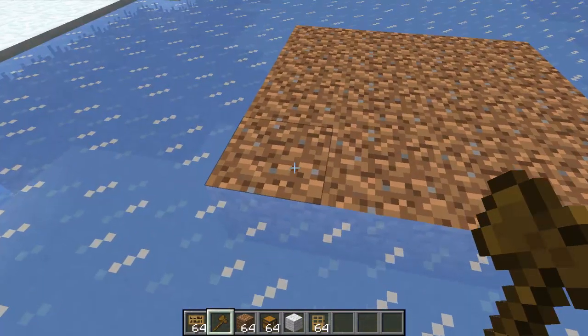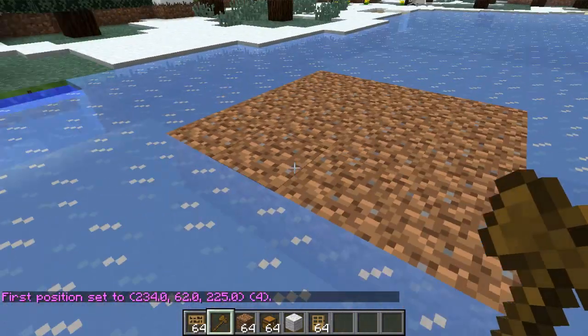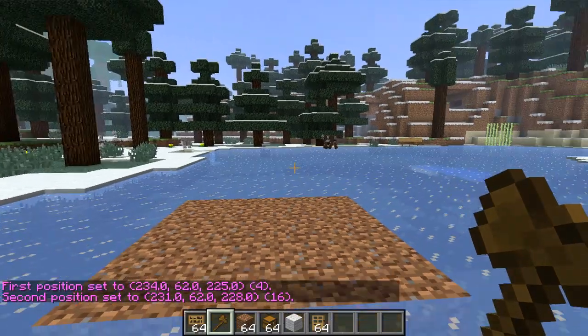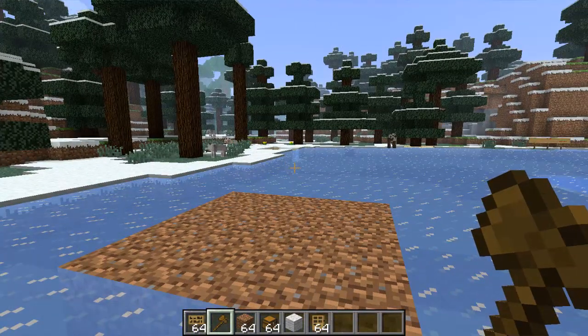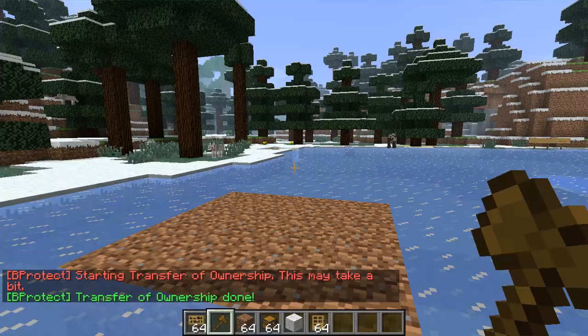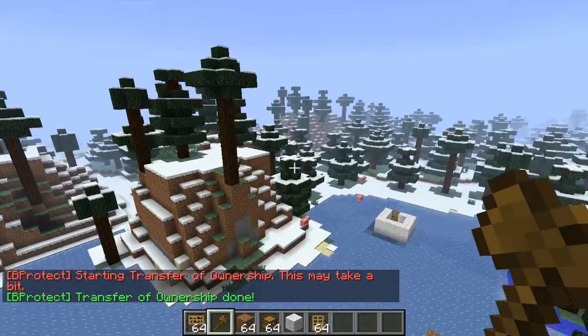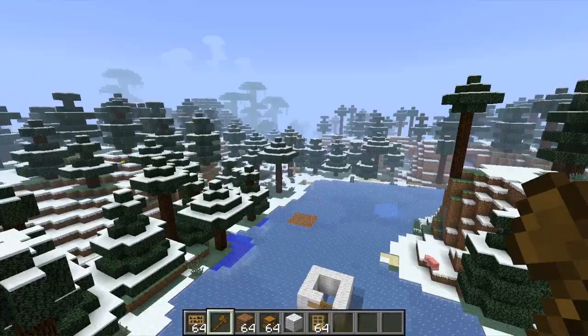They made it so you can use a command to transfer all the blocks built with WorldEdit after you select the region. So I'm going to select this region here and transfer it so all these selected blocks can be protected. Type 'slash BP transfer' and then your name, and these blocks are all transferred. This is very handy if you're building something huge like a castle — just select the region and type that command and all those blocks will be protected.